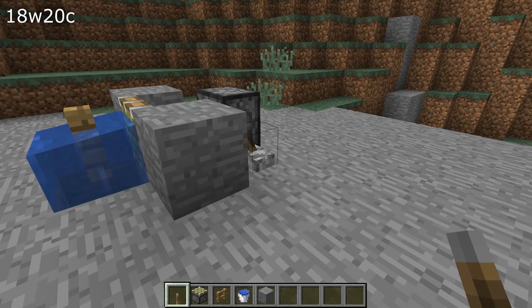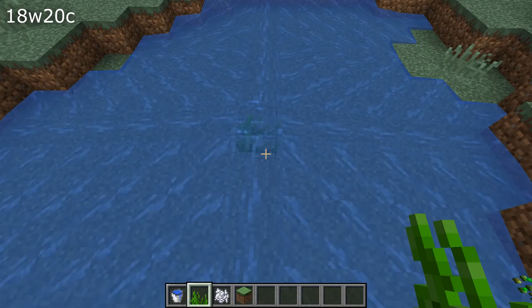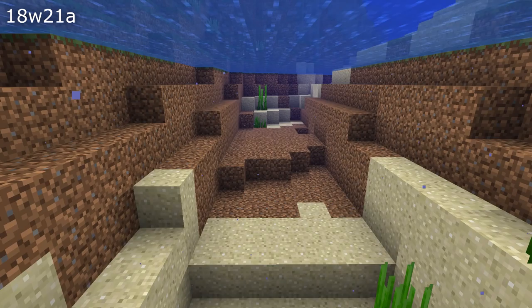Pushing a waterlogged block with a piston will now make that block lose its waterlogged state. If you had seagrass and you placed it in flowing water then you would generate a water source — that's fixed in this version. This is also the case for bone meal, so if you used bone meal to place sea plants in flowing water that would do the same. Grass and mycelium blocks in the previous snapshot would spread to underwater dirt blocks and that's no longer the case.